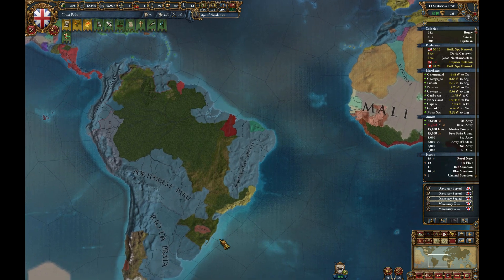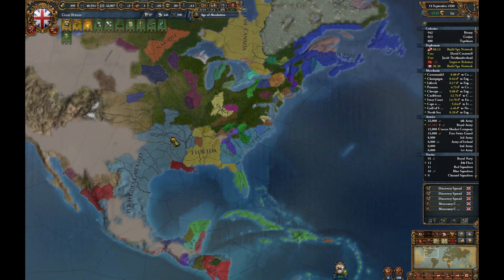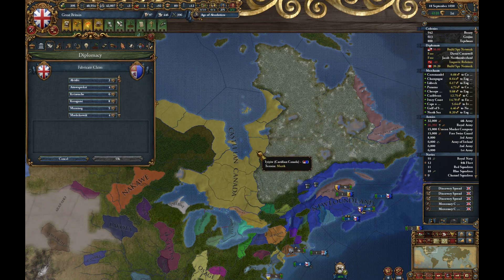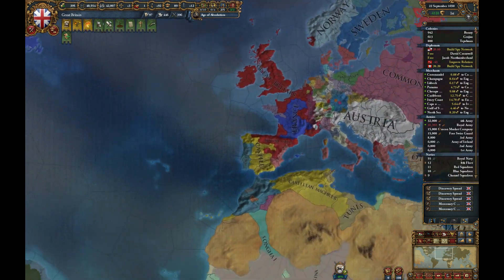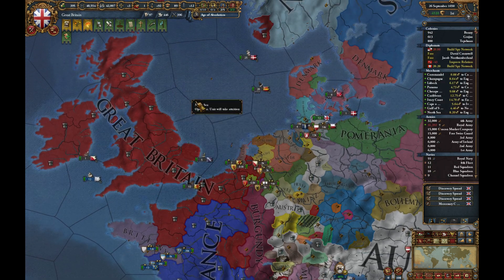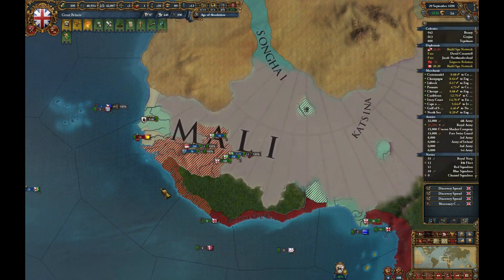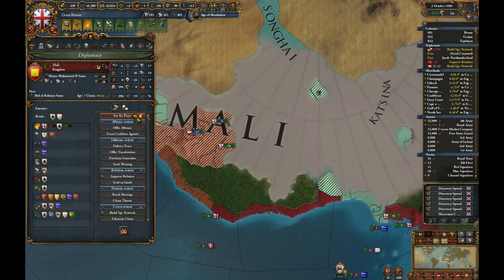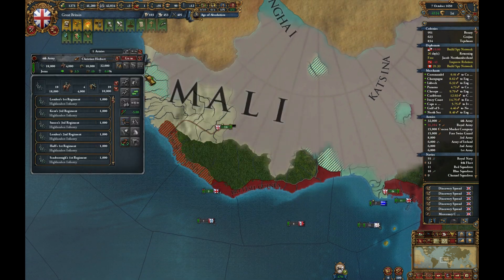Speaking of which, they will go for the mainland from now on, but it's really more about Portugal than Castile at this point, because they have far more colonies. Mali is willing to make peace — they're even willing to give us a huge pile of money, which is fantastic.